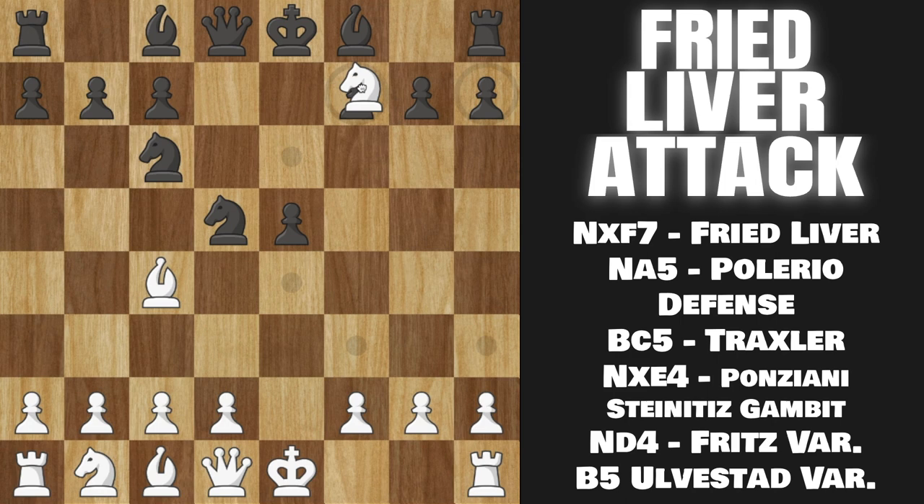Because of the very nice sacrifice Knight takes on F7 — and this is now where the Fried Liver Attack officially commences. We play Knight takes on F7, we fork their Queen and we fork their Rook, and they are pretty much forced to capture here. Now we see the idea of this with Queen to F3 — we are checking their King and attacking their Knight in the center. So on the next move, we are always going to capture the Knight, unless they play King to E6.